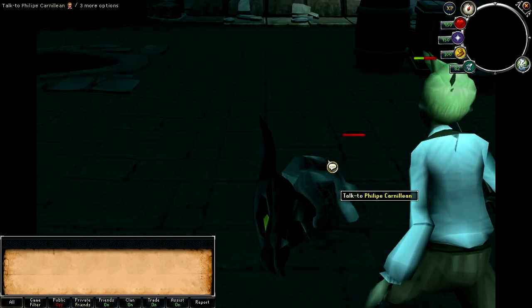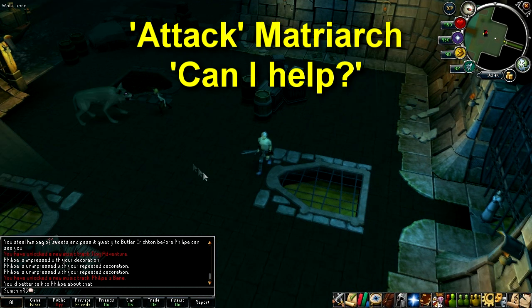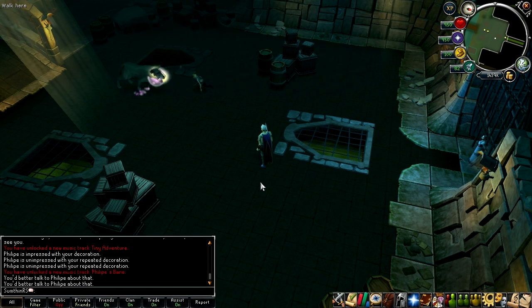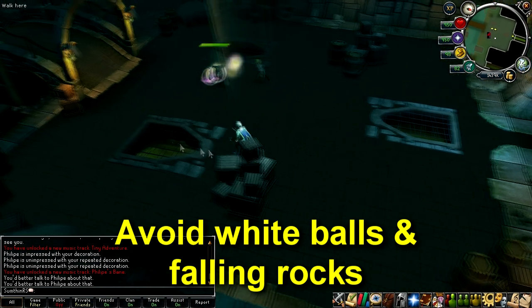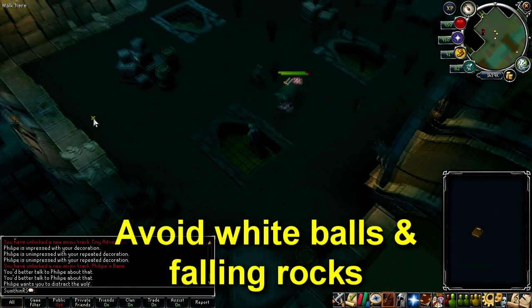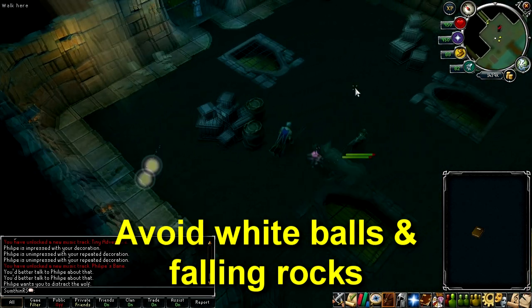After defeating them, a wolf matriarch will appear but you won't be allowed to do damage to it. When you try to attack the matriarch, spam through the dialogue with Philippe and ask how you can help. He'll tell you to distract the matriarch, so try to attack it again to get it to attack you. Then run around to avoid its white ball attacks until Philippe kills it. There will also be rocks that fall from the ceiling occasionally which are harder to avoid but don't do a lot of damage.